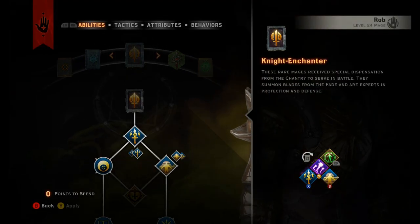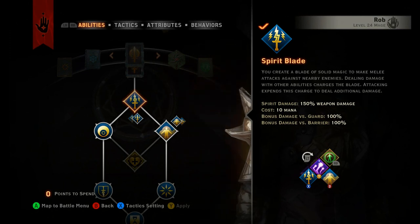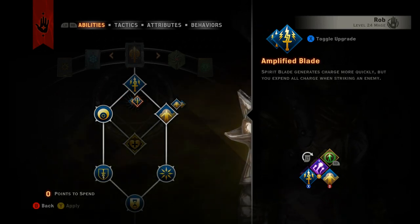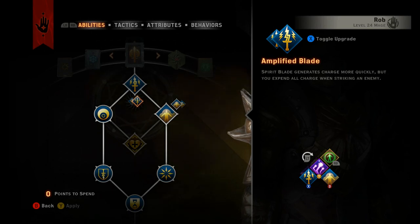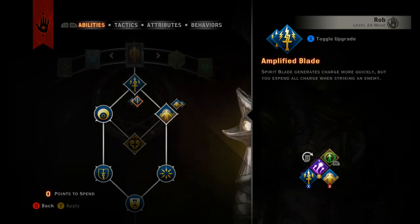Let's start with the specialization first. I pick up Spirit Blade — this is our bread and butter of the build, our main melee ranged attack for the Knight Enchanter. I ended up picking up the upgrade Amplified Blade, so it'll charge faster, and when you hit with one swing it'll discharge all the built-up charges, so it's just going to hit a little bit harder.